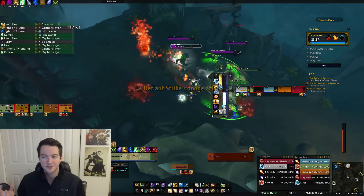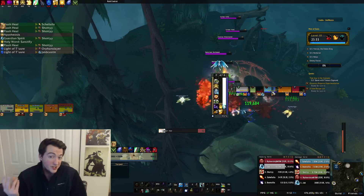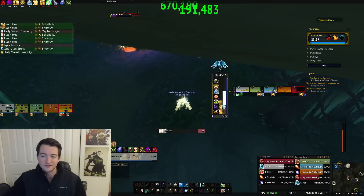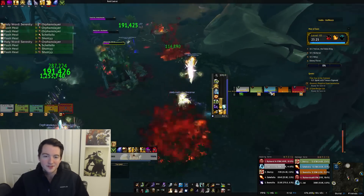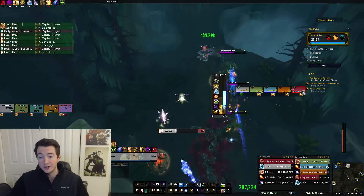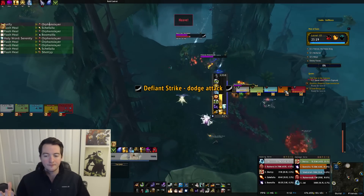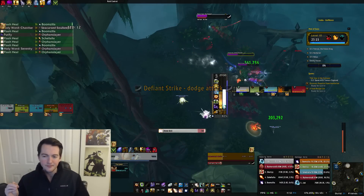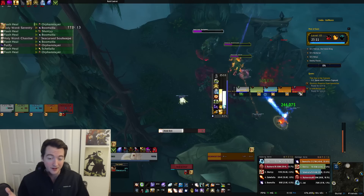Into talents, going down the list, you're always going to be taking Trail of Light. I would always suggest taking Feather — pretty useful, just set and forget really. For the 45 row, Shining Force can be really good if you're running Necrotic and you want to give your tanks some breathing room, but I personally like running Censure a lot more, since it gives you the stun on your most damaging spell in Chastise.